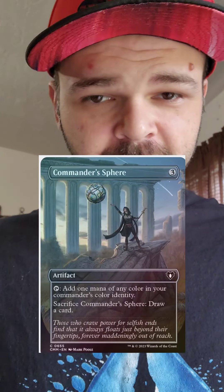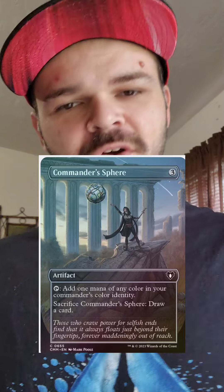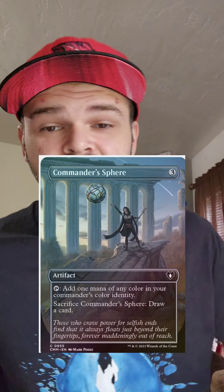These are the artifacts and enchantments, and I'm only taking out one artifact: Commander Sphere. Three mana for a mana rock isn't worth it. I don't care if it draws a card — two-mana mana rocks is where it's at, especially in a two-color deck.